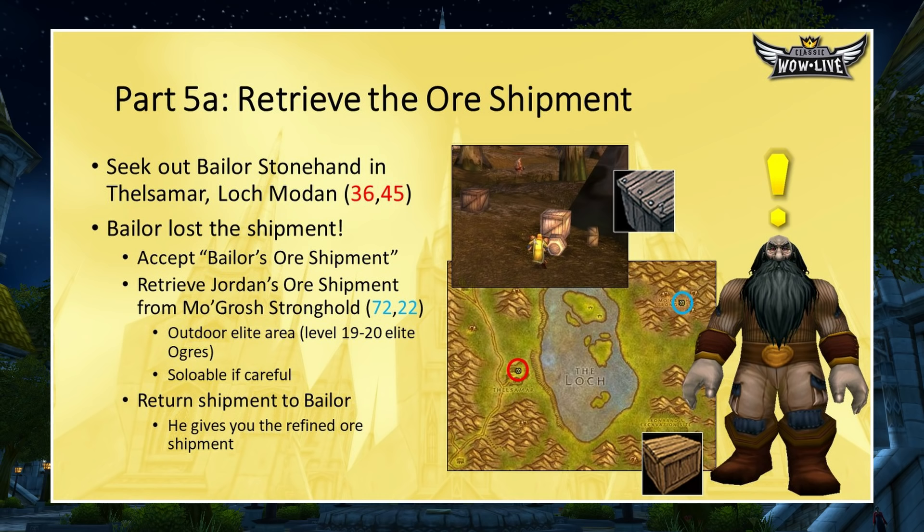Start with the ore shipment since you're already in Dun Morogh — just head to Loch Modan. Seek out Baelor Stonehand in Thelsamar, Loch Modan at 36-45. You'll find out that ogres stole the shipment; head to the ogre area at 72-22. These are all elite ogres level 19–20. Sneak around without aggroing them, find the ore shipment in a pile of boxes, and click it. It may spawn an elite ogre — if so, Bubble, run away, or use Hammer of Justice to stun and flee. Head back to Baelor and he'll give you the refined ore shipment.